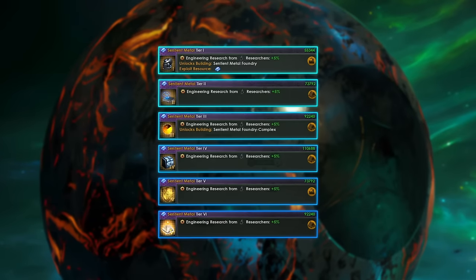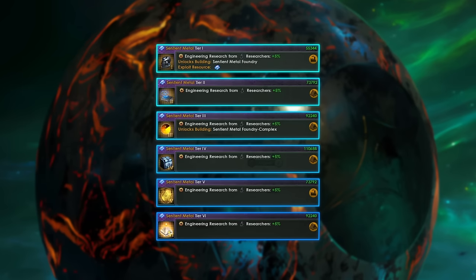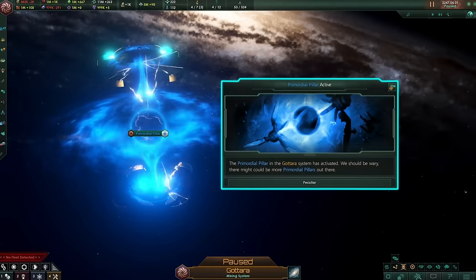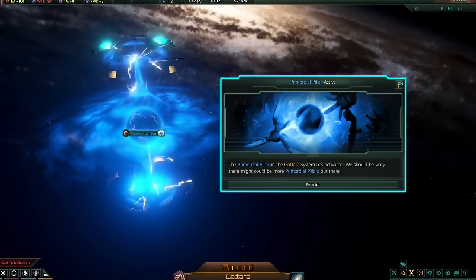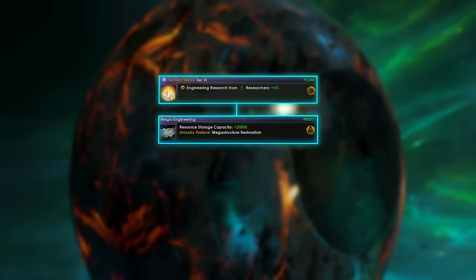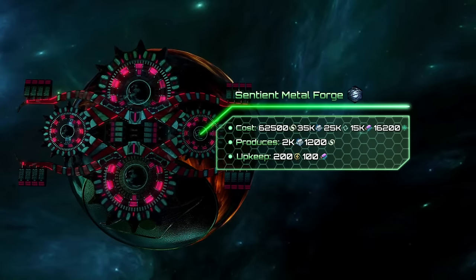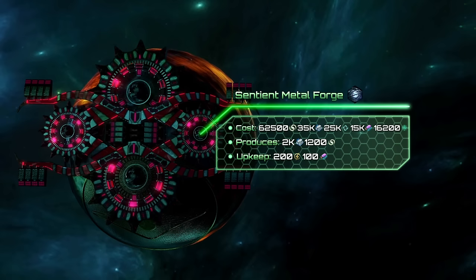Each completed Arc site will grant you a technology related to Sentient Metal, a unique special resource which can be used mostly for new ship components. The third Archaeological site also activates primordial pillars across the galaxy, turning them into a wormhole network connecting all E-Hoff systems. If you have the last Sentient Metal tech, Mega Engineering, and the Galactic Wonders Ascension Perk, you may unlock the Sentient Metal Forge, which can only be built on the ever-changing. At its final stage, this mega structure produces up to 2000 Sentient Metal and 1500 negative mass, at the cost of 200 energy and 100 alloys upkeep.